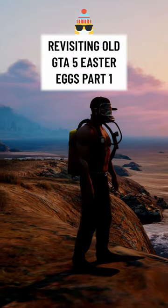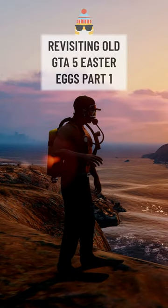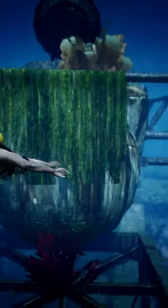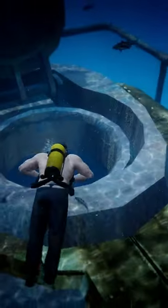Re-visiting some old GTA 5 easter eggs, underwater edition. At this location you can find an underwater tank that once stored liquids. You can even explore the inside if you want.